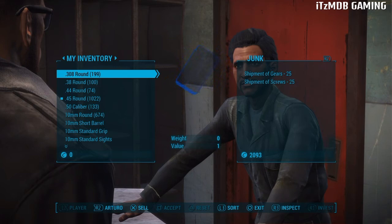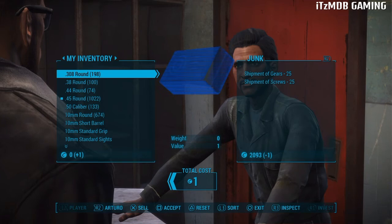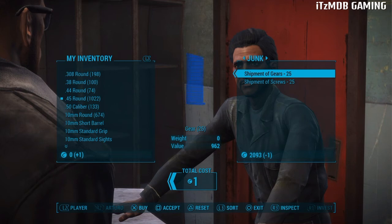Let's do it one more time a little slower so you guys can really get it. Sell one bullet, then go over to the vendor, find the item you want, press Square and X, make sure that plus one turns into a negative, then confirm trade.